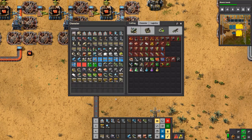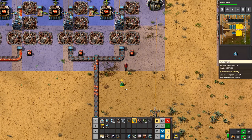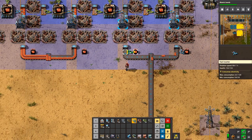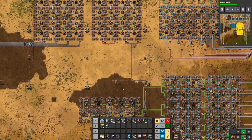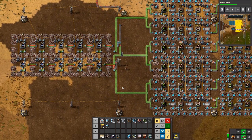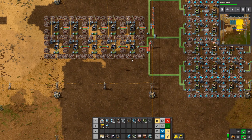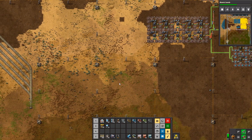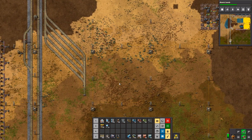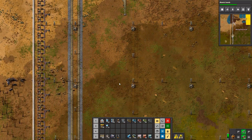Let's not get run over by a train. We have a ton of red circuits in these, so we can actually start spitting these out. I'm going to change up this setup here. We just need sulfuric acid, which we do have a station for somewhere, or at least we did. There's a sulfuric acid station in the world somewhere.